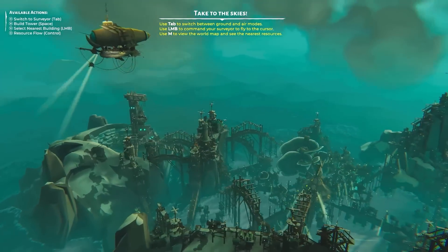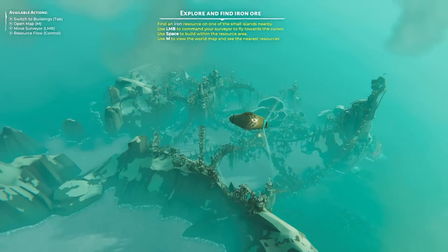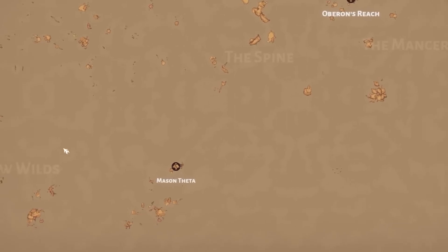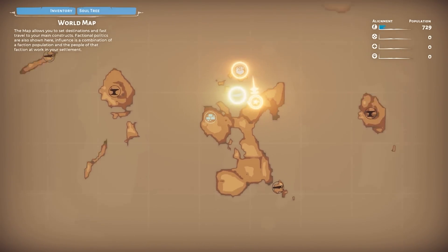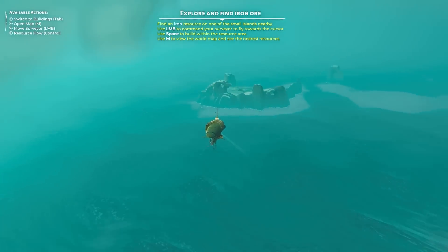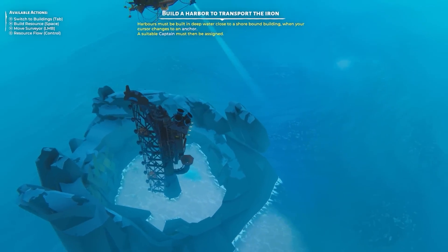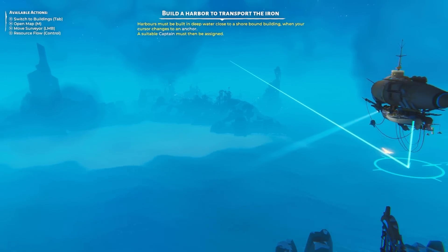We've got a little airship floating around now, and with this we can go explore the map. If we press M — this place is absolutely huge! There are all these islands to explore — look how far it goes on. Over on these islands there's iron about, so I'll press space on there and our little guy will fly there automatically. You can control this yourself but the map is easier. Now if we build down here, we've dropped all the resources we need to build this huge structure. Now we have the capability to mine some iron.